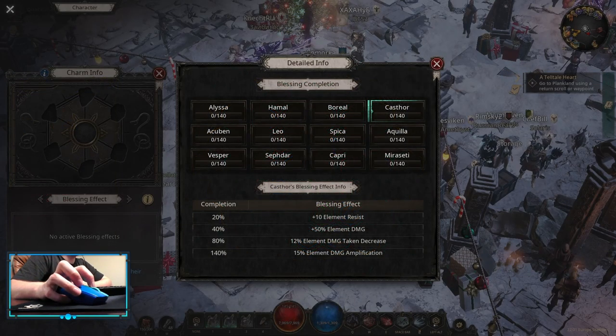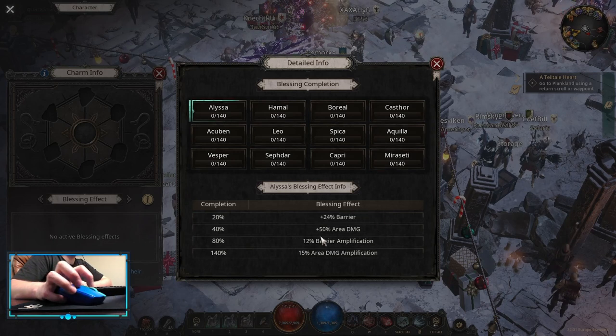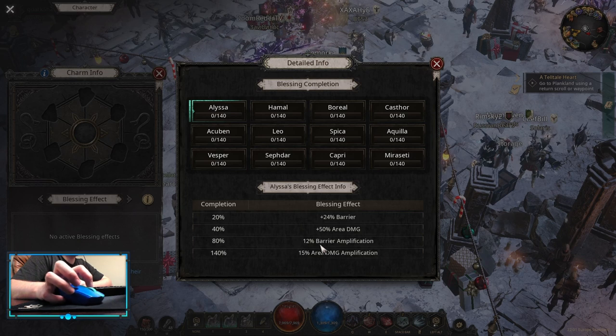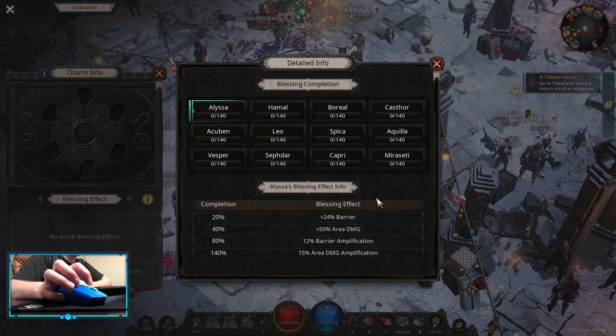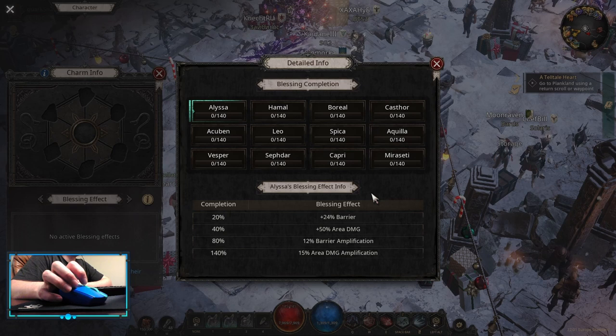Charms. For the First Blessing, you want to focus on Castor. Then pick up Miraceti, Leo and Alyssa. Alyssa is only gonna work on Thorn Explosion. For the Charms themselves, you always want to get Critical Rate and Critical Damage. After that, everything works — you can pick up some Damage Multipliers, Chance to Deal Double, Maximized on Hit, or some HP's or Resistances.